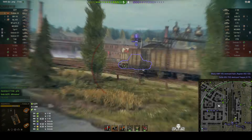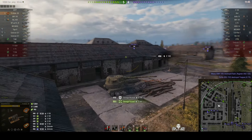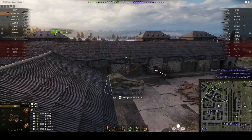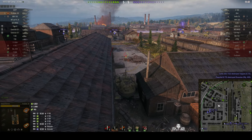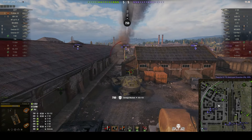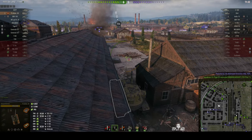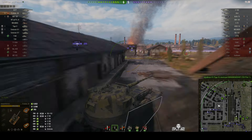Basically, it's the engine that's at the front, not the crew. Another one into the E-100. Bounced a round in return. The ISU is trying for another shot, but we're going to angle and he's going to fail to get through. He pulls back wisely, just in time.